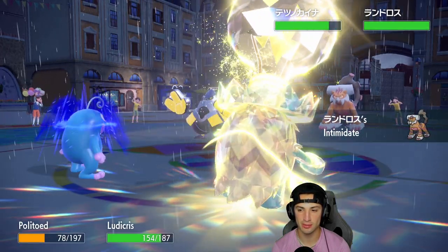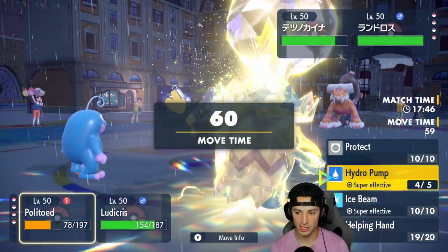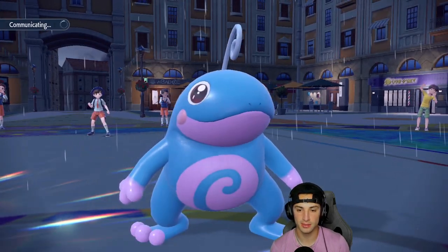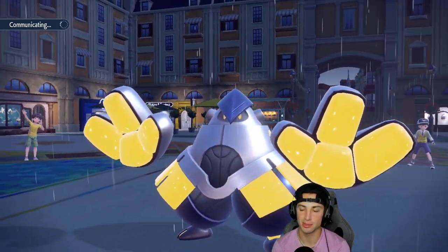Out comes Landorus. We're gonna be able to outspeed — Lando's probably gonna Terastalize. I think from here we just go Ice Beam and then try to land another Hydro Pump. If he doesn't Terastalize, Ice Beam should probably KO — it's four times super effective. It's gonna hit like an absolute truck.